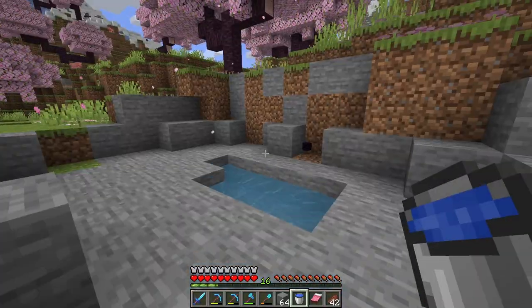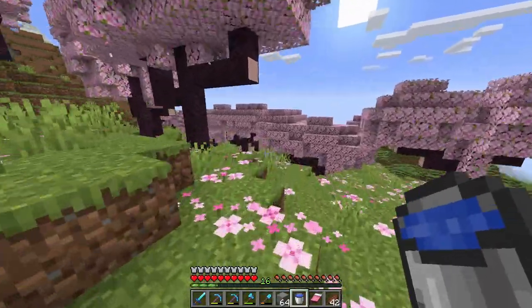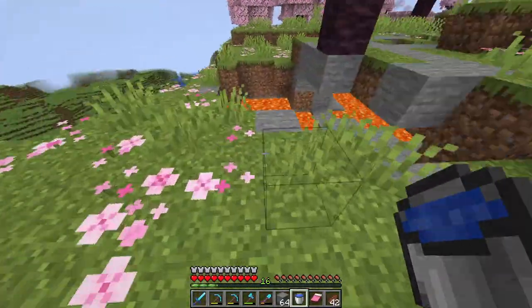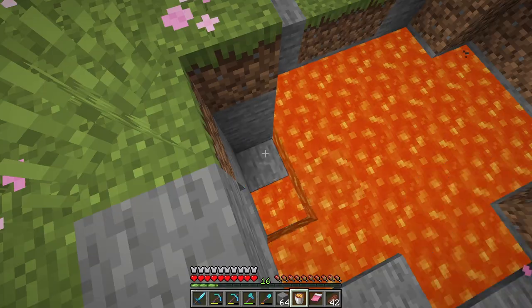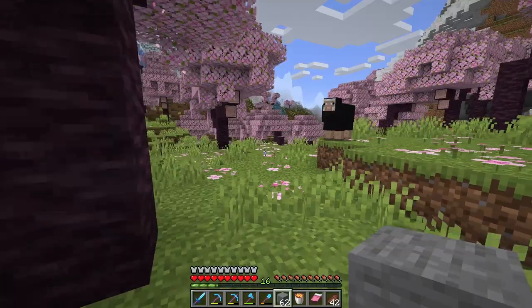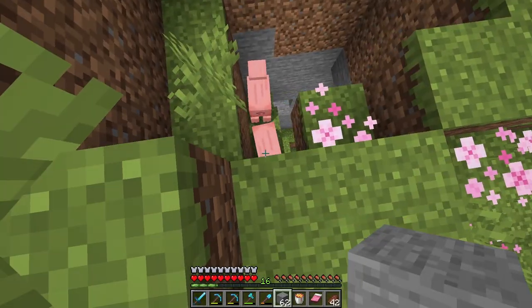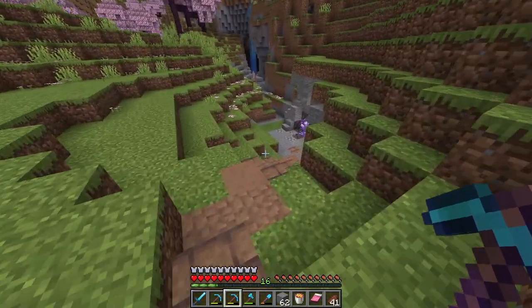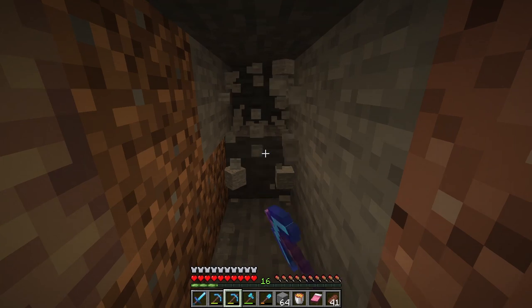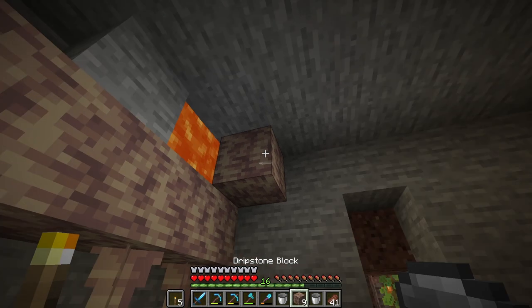Now we definitely won't need any obsidian for a long time — we've got over a stack. I think there's another lava pool somewhere around here. I might just grab a couple of buckets of lava while we're out here too. Then we can make an infinite lava source back at our base — I think that would be really handy to have. We also don't really have a proper smelting setup yet. Let's just set up a little lava farm — let's do this quickly.